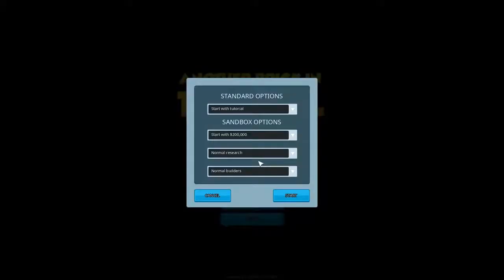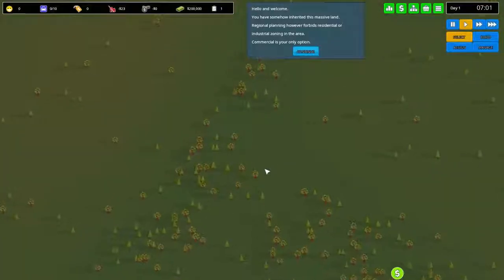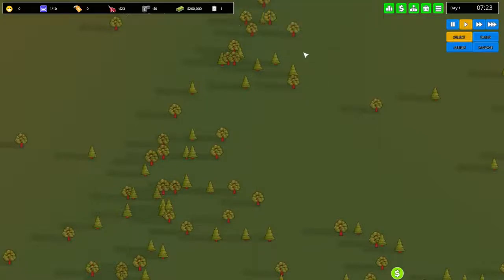Let's jump right in — we'll start with the tutorial. It does look a bit like Prison Architect or maybe even Rimworld. The game says: 'Hello and welcome, you have somehow inherited this massive land. Regional planning forbids residential or industrial zoning in the area — commercial is your only option.'